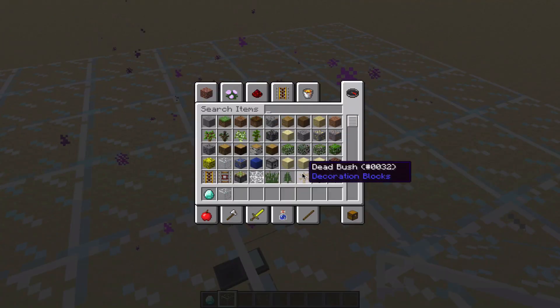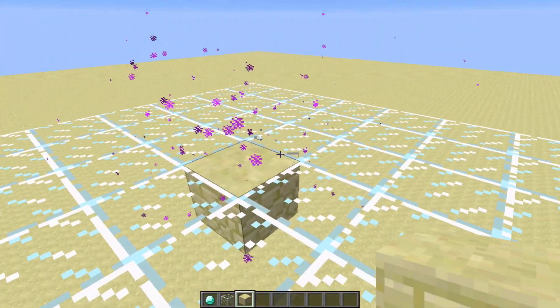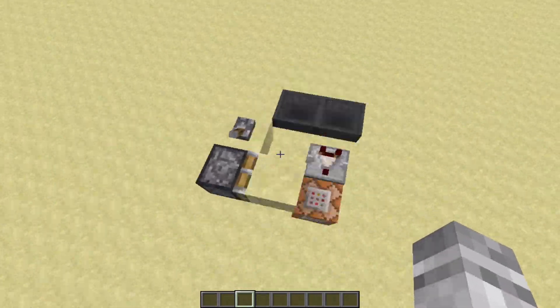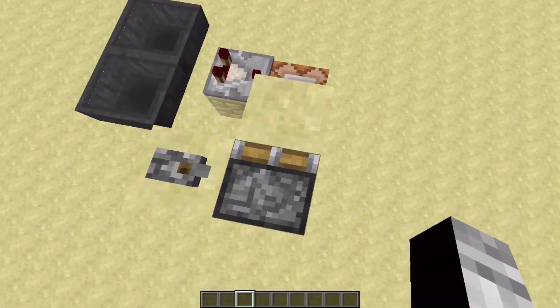It can't be a transparent block, otherwise you can see the ender pearl and it kind of ruins the effect. But when you do it with a solid block, it's hard to tell how it works and it looks really cool. This is the device that spawns in the ender pearls — it fits into a three by three area, which is pretty cool.